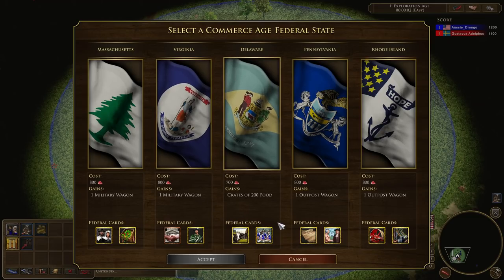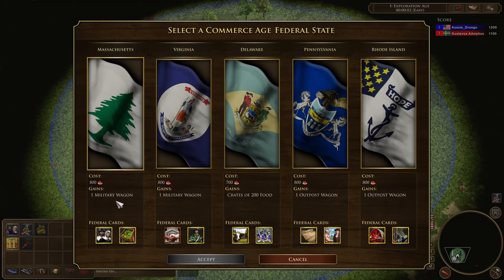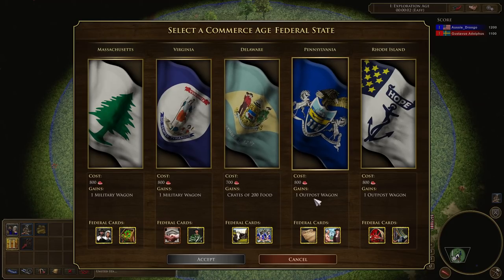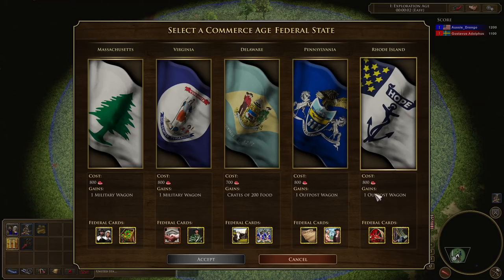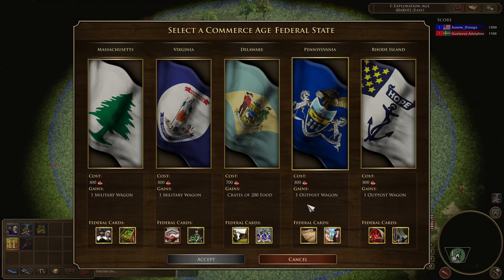Each of these commerce age federal states will be covered in a separate build order video. The first one will be Virginia, looking at a semi-fast fortress strategy, including a look at the state capital wagon and what the state capital can do. Future videos will also cover treaty play with Massachusetts, big economy booming with Delaware, age-two play with Pennsylvania, and water play with Rhode Island. If you've enjoyed the video, please like it, and I'll catch you in the next one. Thank you for watching.